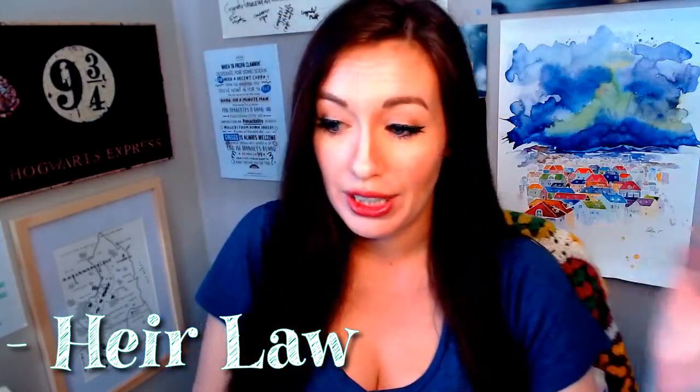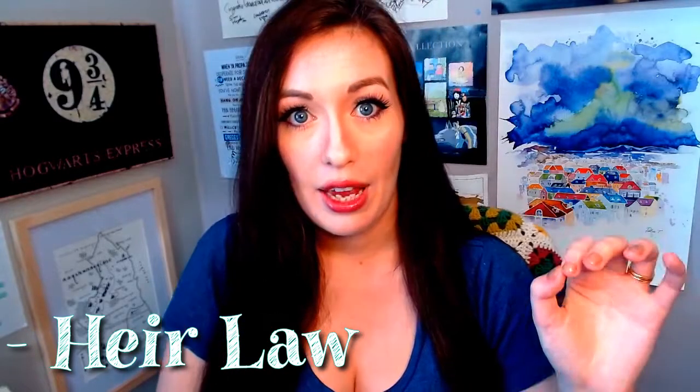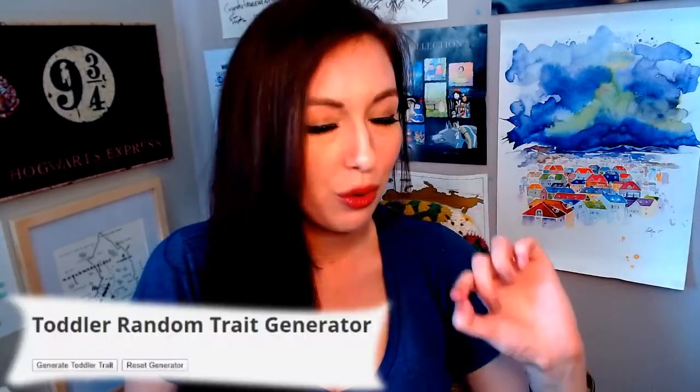Heir Law is the third one. Mine is set to first born, so the oldest child — regardless of whether they were naturally born or adopted — is going to be the heir to the legacy, but there are lots of other options to look at. When your sim has any child, whether they're the heir or not, you need to use the random trait generator to decide their traits. You'll need it for children, teens, and the final transition into young adulthood. There is actually a random trait generator for toddlers too — I'll link both below.